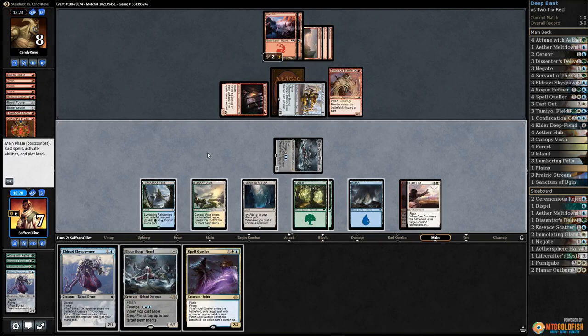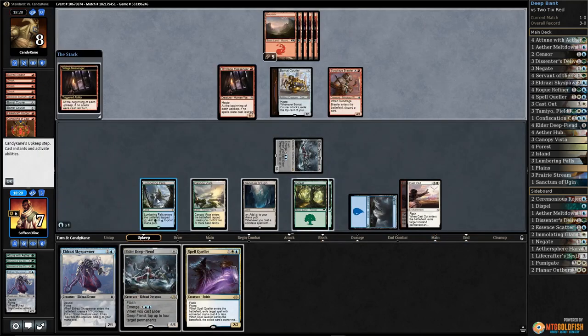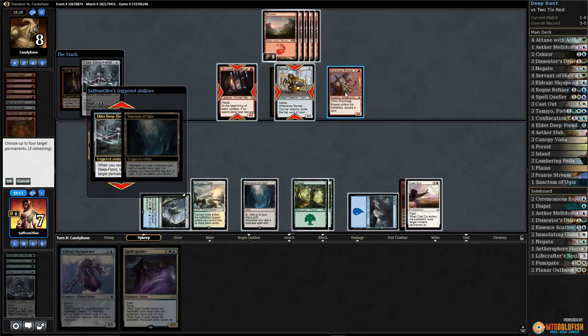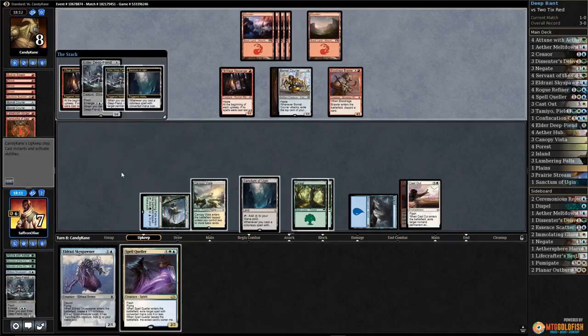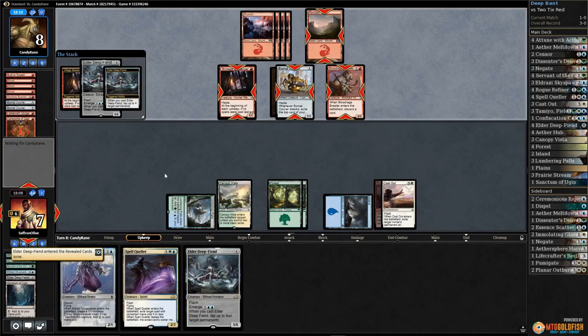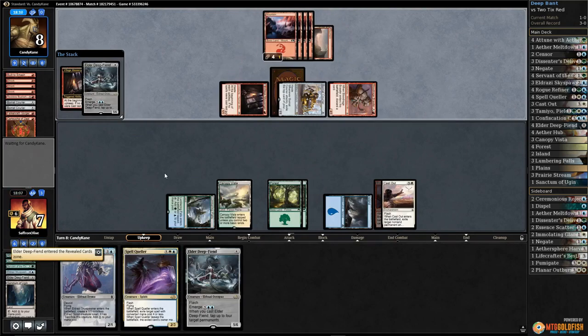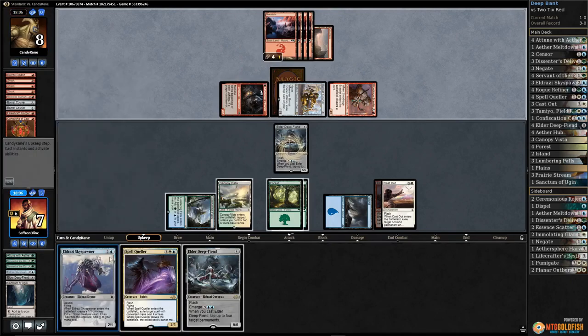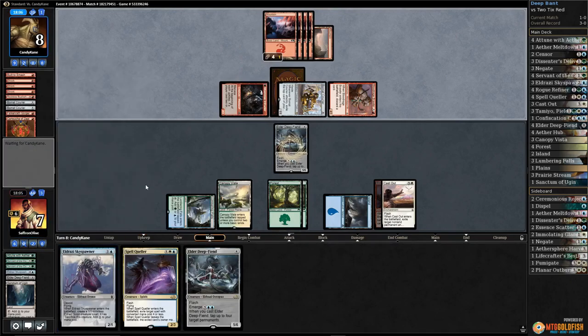Get in with elder deep fiend - the downside is we're a blue mana short. We just pass and then on upkeep we will emerge deep fiend, sacking deep fiend, tap down the creatures, then we can sack this to get another deep fiend. If our opponent doesn't top deck I think this can be lethal. Would have been nice to have one more blue source.